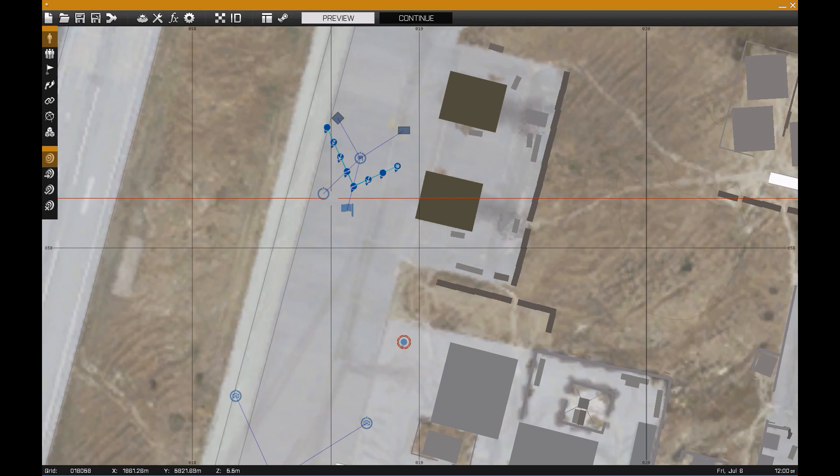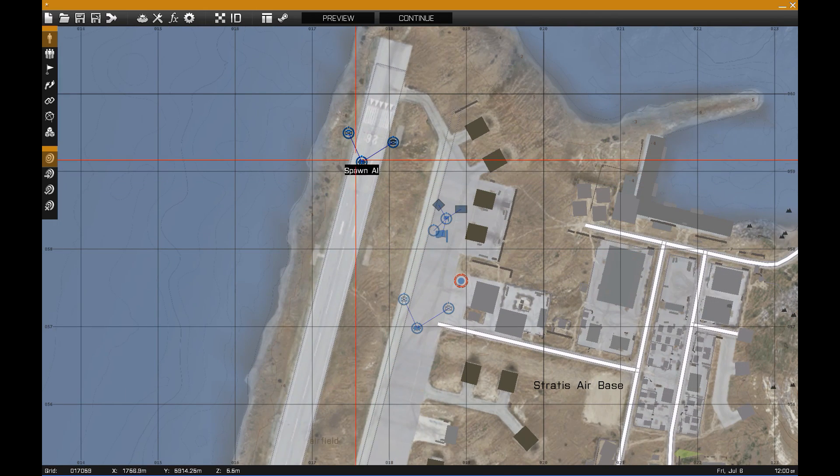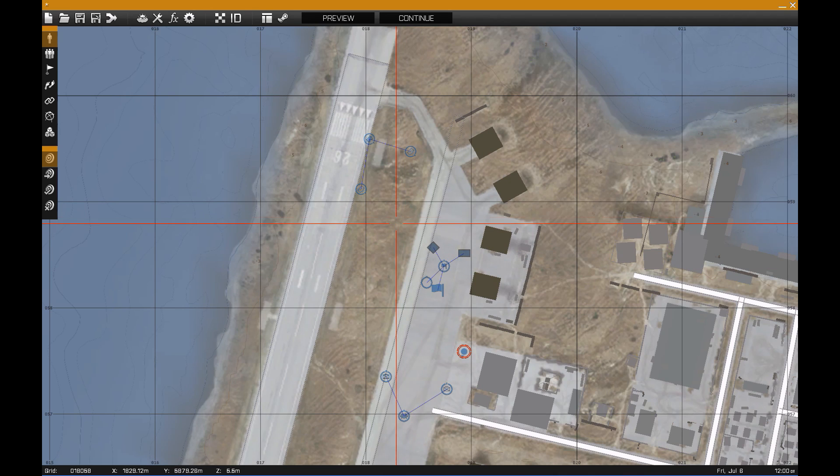We can copy this whole spawn setup to have enemies coming in from multiple directions. You'd probably want to set the second spawn point up somewhere else - like at one of these other bases - and then you would just have a continuous attack from enemies from different directions.